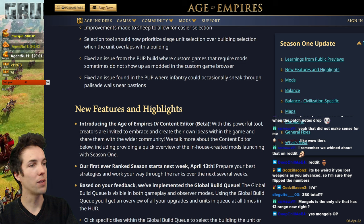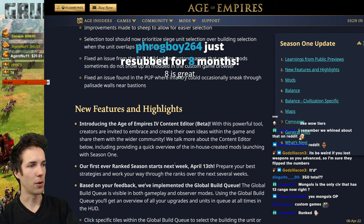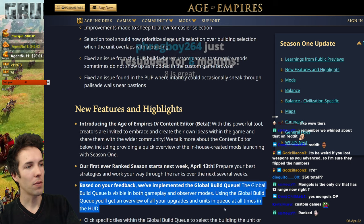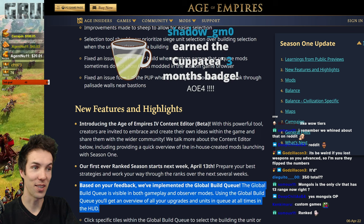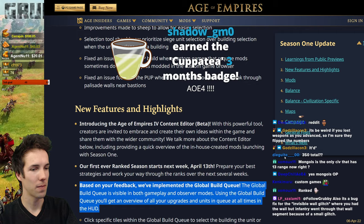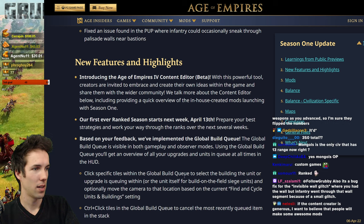Based on your feedback, we've implemented the Global Build Queue. The Global Build Queue is visible in both gameplay and observer modes. Using it, you'll get an overview of all your upgrades and units in queue at all times in the HUD. They moved this from the top right to the bottom left, and I like it far more in the top right. I hope it's back to the top right, or that we get an option. Click specific tiles within the Global Build Queue to select the building, unit, or upgrade that is queuing within.